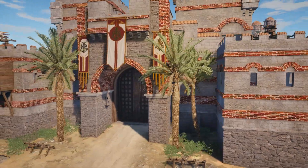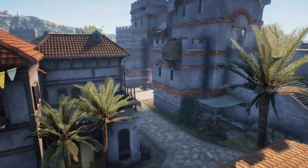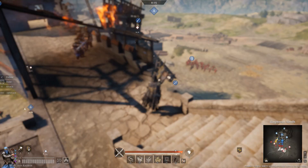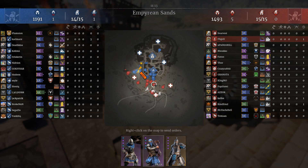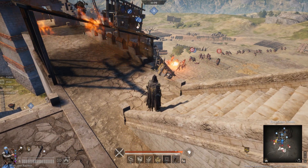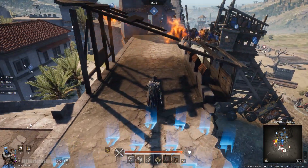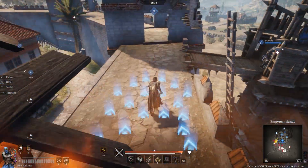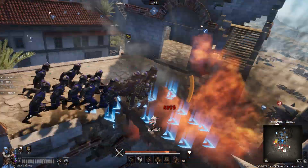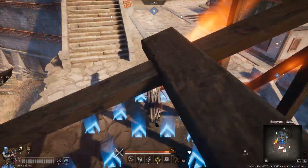Ladies and gentlemen, welcome back. Today we are looking at two forgotten units. When I say forgotten, you will still see them in battles every now and then - someone uses them - but they're very much out of meta. It's Huskals and Axe Raiders. I've actually really been enjoying the Huskals. Axe Raiders I can take or leave, but Huskals I've been really enjoying because they kind of surprise people.